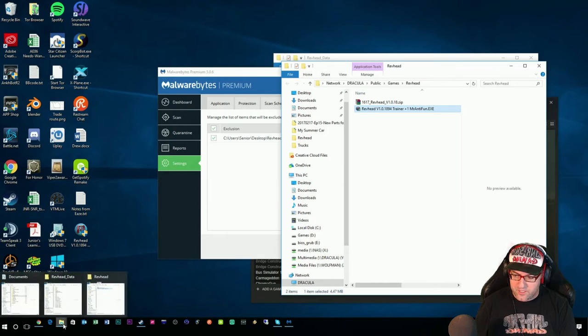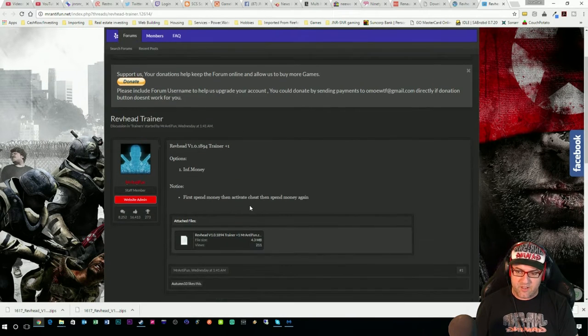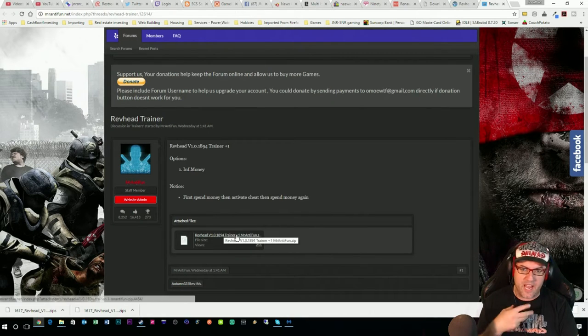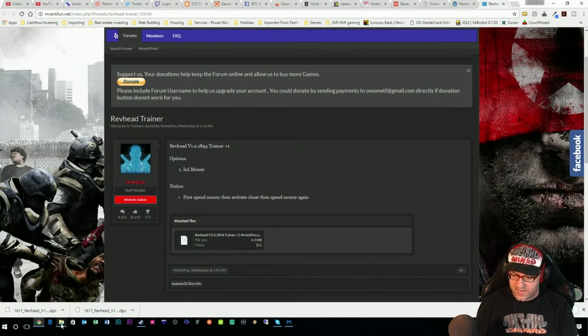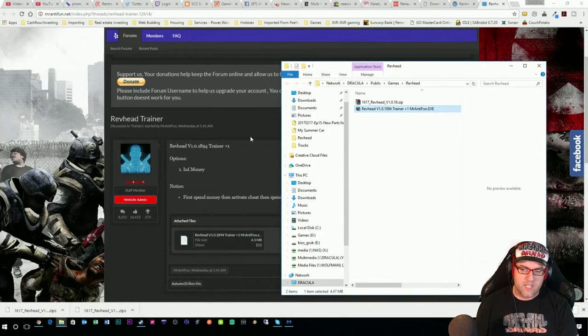So what you'll first need to do is go over to Mr. Antifun — the link will be in the description for you — and basically you go down and click on that. You'll need to click on that, download it, and then from there you'll just need to unzip it, that sort of thing and that's it. So let's go over here — I've downloaded this already to save the hassle and I've extracted it.